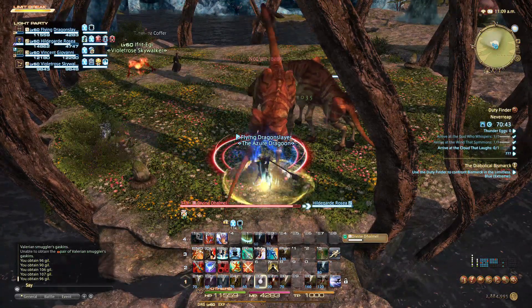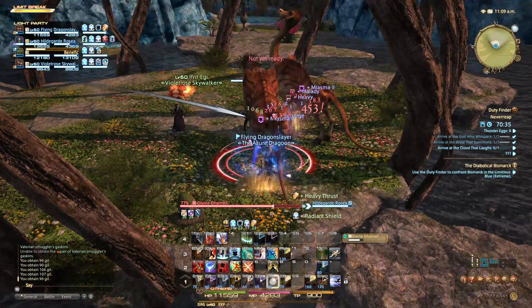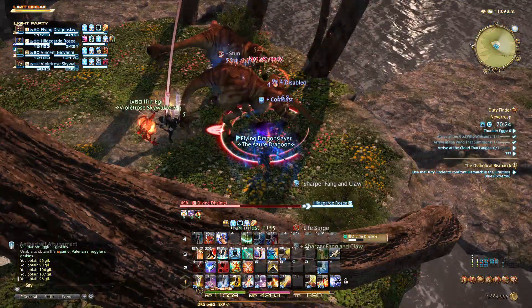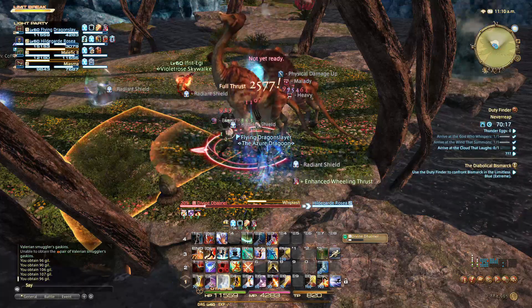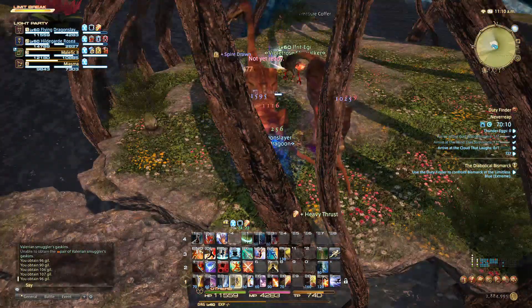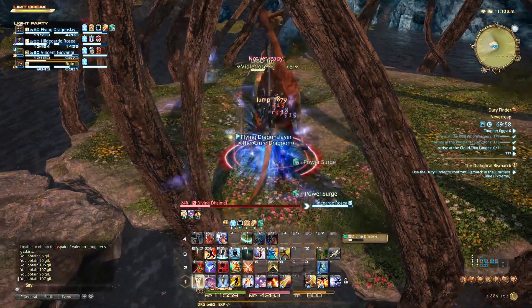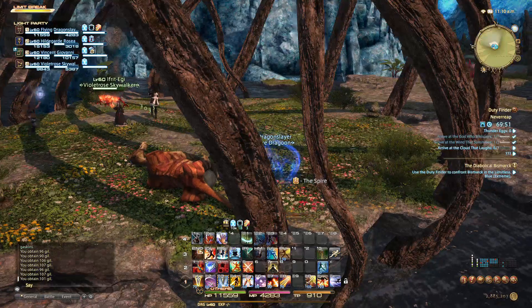It's worth still just jumping unless Blood of the Dragon's gonna be like a couple seconds off cooldown. Otherwise, just jump, because jump is cool. Also make sure you use Life Surge on Full Thrust, because it's the hardest hitting ability you've got — that's why I use Life Surge on Full Thrust. Always finish a combo; it's very important, because if you don't, you lose out on damage, and Blood of the Dragon may fall off, and there goes your damage.